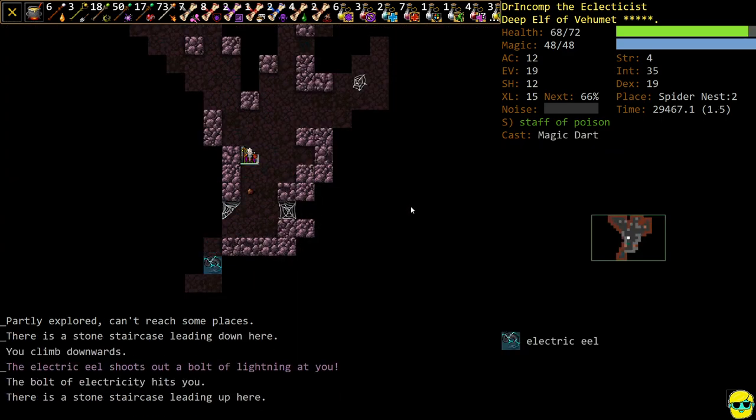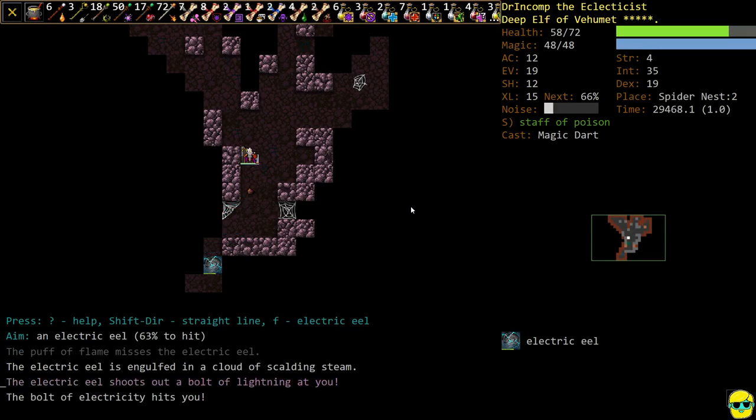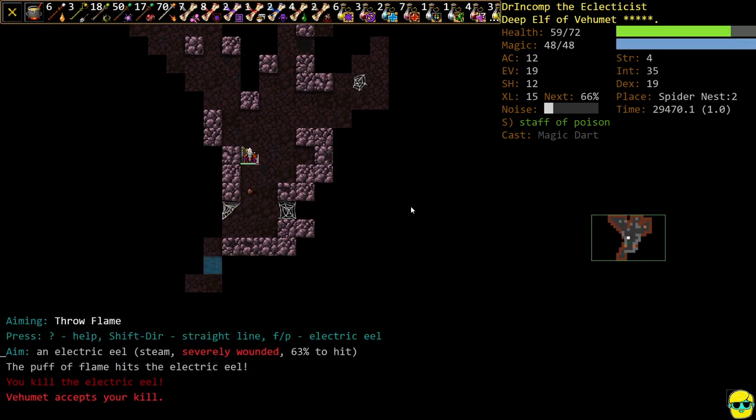We'll go down. Remember, whenever there's an Electric Eel, you just go over, evoke — see if you have a wand of flame, we do — blast it, give it to it again. There we go.